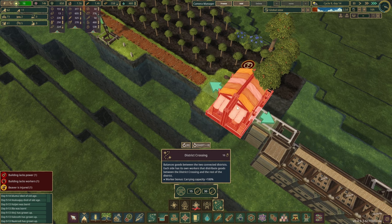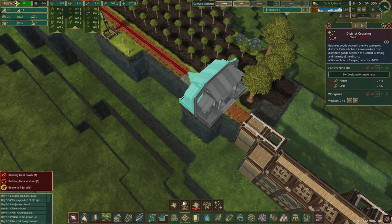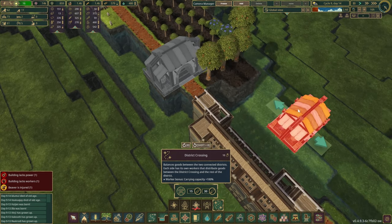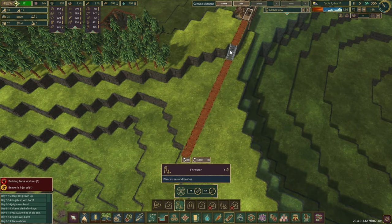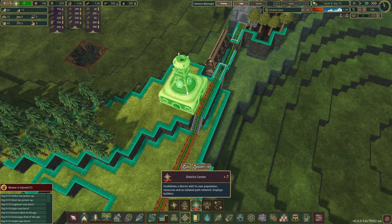Here we go — a couple of people have arrived and the maples are about to go as well. It's like two different buildings — very interesting. It also balances goods between the two connected districts. Each side has its own workers that distribute goods between the district crossing and the rest of the district, and they get a bit of a carrying bonus as well. I'm not really sure how it's gonna go with the district crossing, but we've got the roads down. I just need the stairs over here done as well.